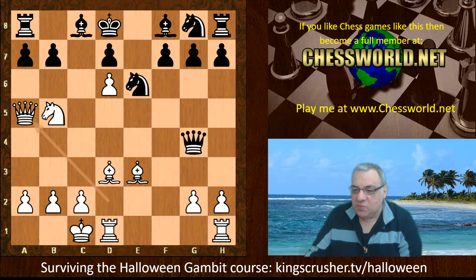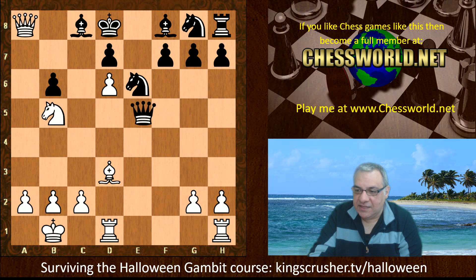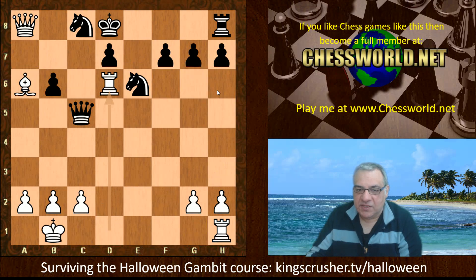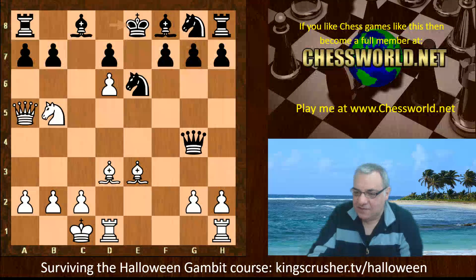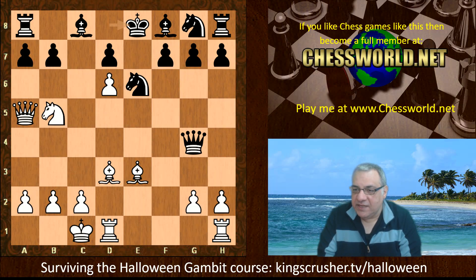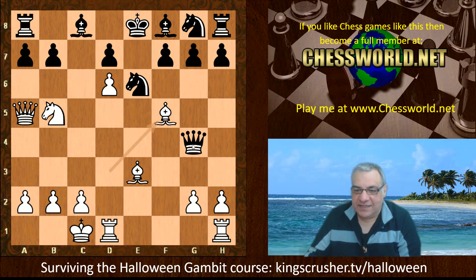White gains another tempo with Bishop d3, kicking that queen, and now Queen a5 check, King e8. On b6, white may be tempted by Bishop takes b6 check — taking there is very pleasant for white. Look at the c8 pressure: ganging up on c8 will win back material. Rook takes tries to deflect the queen away from protecting c8, and white ends up with a big advantage. King e8 was played, and now another amazing tempo-gaining move — can you guess what was played?